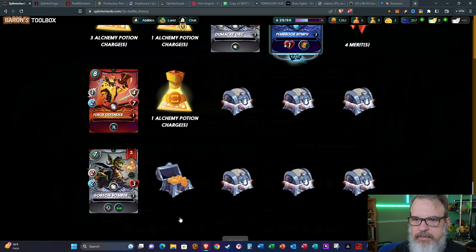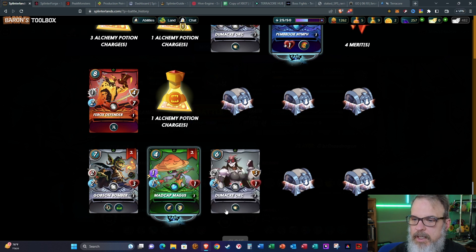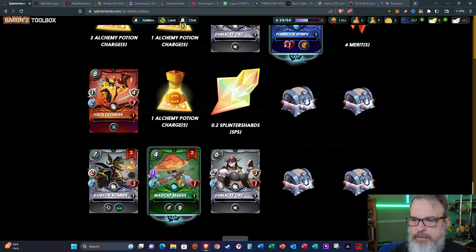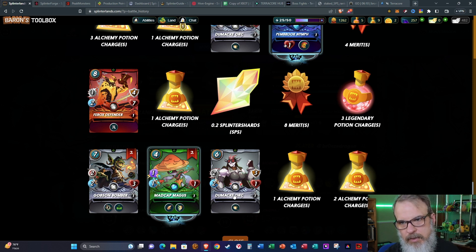Three alchemy potions, one more alchemy potion, two Demachy Orcs, and a Pembroke Nymph. Four merits, a Ferox Defender, two more Gobson Bombers, an alchemy potion, two Madcap Mages — which I like. Another Demachy Orc, 0.2 Splinter Shards, eight merits, one alchemy potion, two alchemy potions — and the last one: three legendary potions.